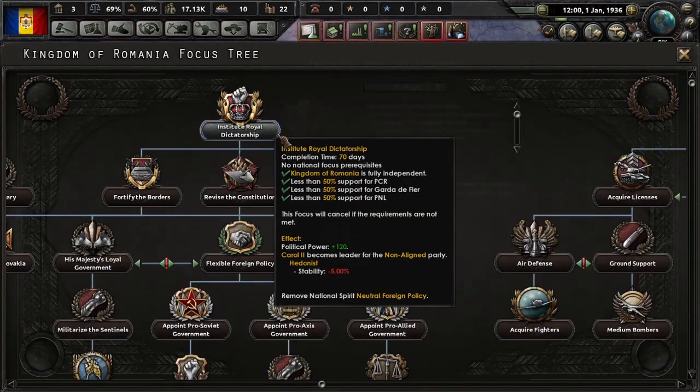I'm going to put my money on the Republic in Spain — they've already won like four times; they've been really winning lately. I'll go for free trade once I can, because I want that construction speed, research time, and factory output.